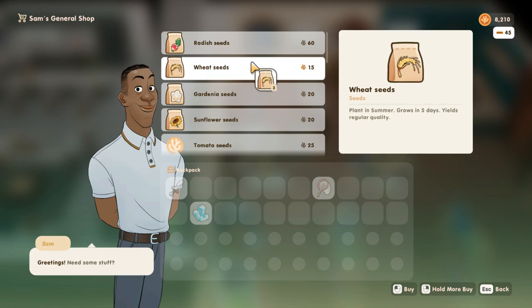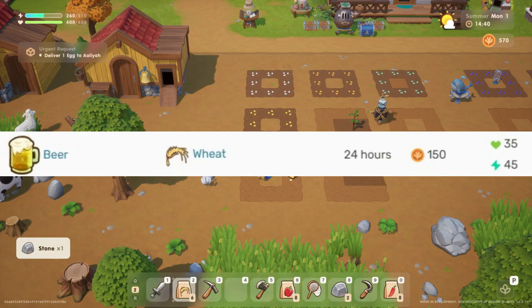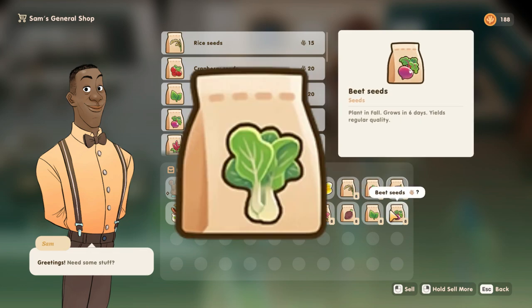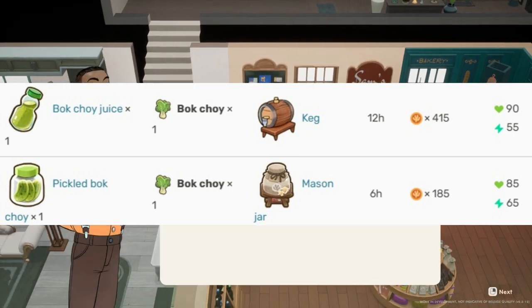In the month of summer, plant wheat and enter the harvest into a keg. When wheat is put in a keg it will change to beer within 24 hours and make more profit. In fall, plant bok choy — you can process bok choy using a keg and mason jar, and of course this will be very profitable for you.